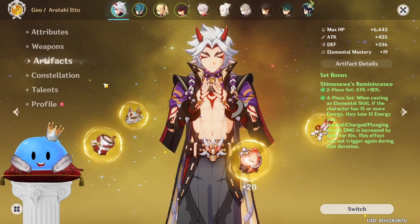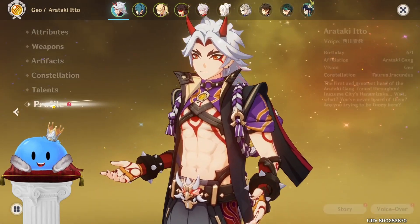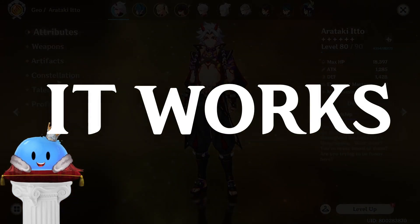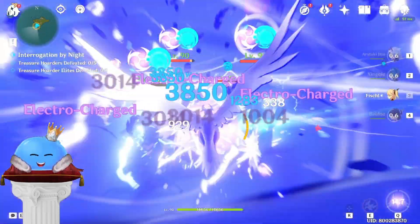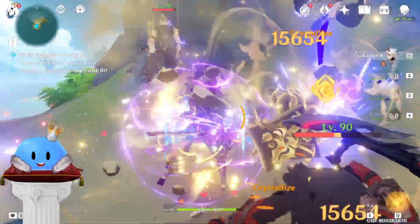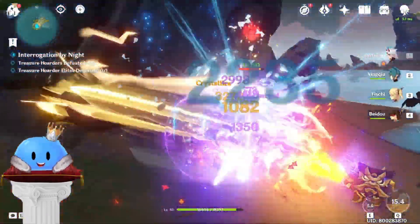So what's the TL;DR? Katsuragikiri Nagamasa is a pretty bad weapon choice for Ito. 4-piece Shimenawa is a pretty bad artifact choice for Ito. But it works — that was the entire premise behind this video. Occasionally I find some bad, crazy comp that has no right to work but it does. Sometimes it's good, like Xiao national teams. Most times it's Shimenawa Ito, where it is absolute dog.